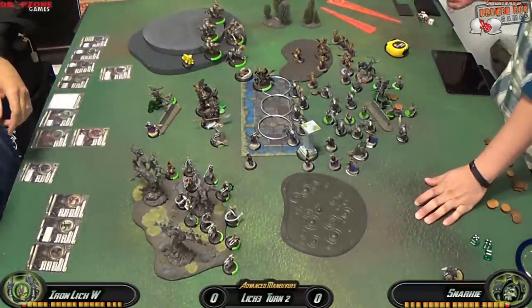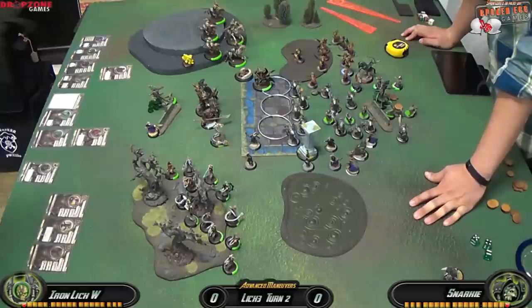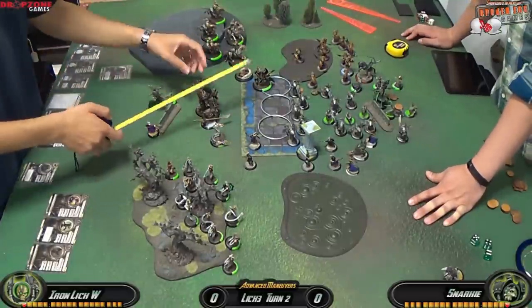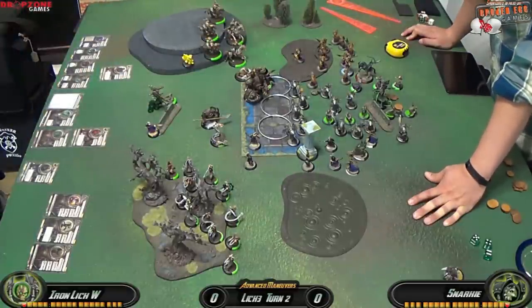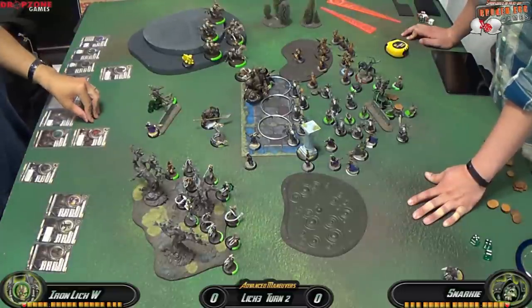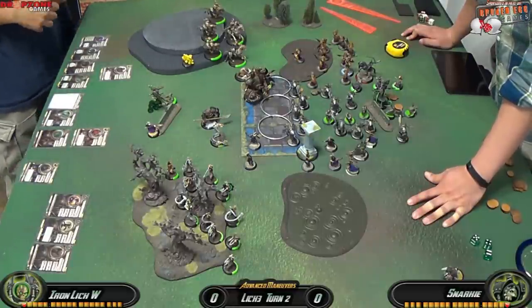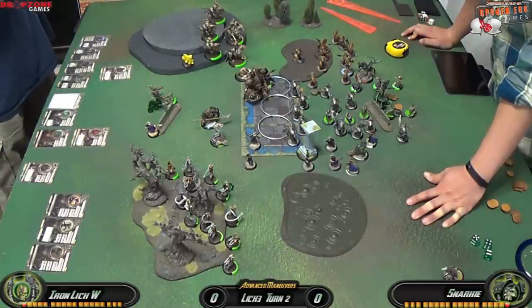I check if Deathjack is within 4 inches of the Field objective for a free charge, but end up casting Bone Shaker to try and kill the Bloodwitch — unfortunately I miss. Deathjack just moves up getting closer. I want to dominate the zone this turn, creating a little steel wall with my two heavy jacks so Asphyxious can hide behind them and get tucked into the objective. I'm figuring out how to reach the Bane Thralls behind the clouds.